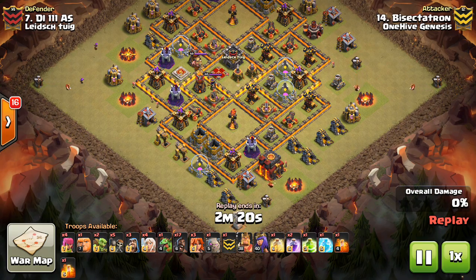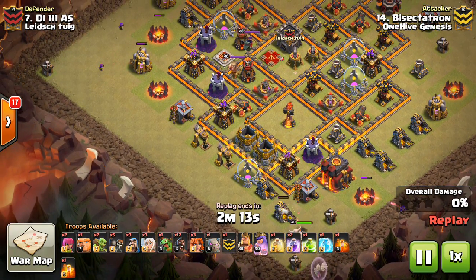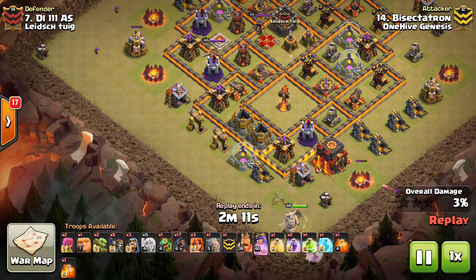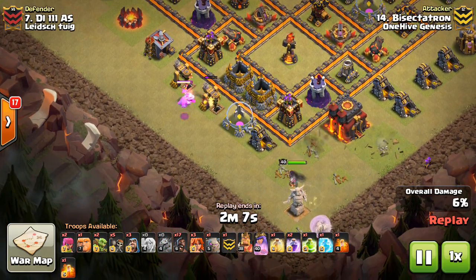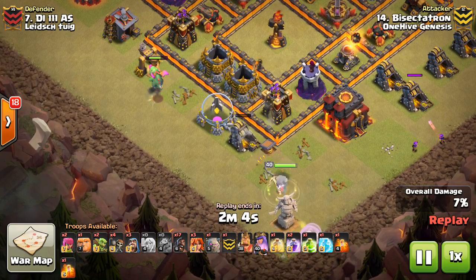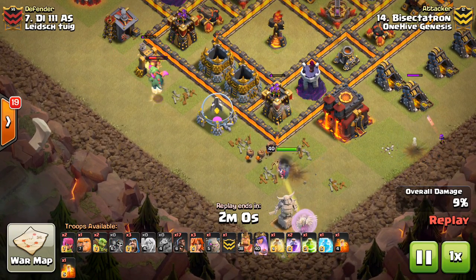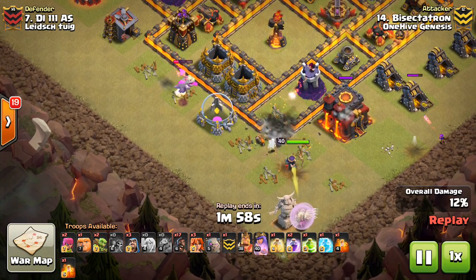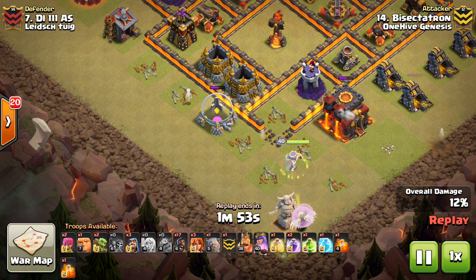I went ahead with the same plan — didn't want to change anything. I did some pre-archers, which are a good way to create your funnel if you're not going to be using that area initially. You can get a cheap funnel just by archers if you have that time. I dropped down the queen, then archers on the army camp because I had to get that taken out. Once the wall breakers were successful — after the adjustment because there was a spring trap there — I adjusted my wall breakers and got it open. The Tesla is never triggered, and that's the key.